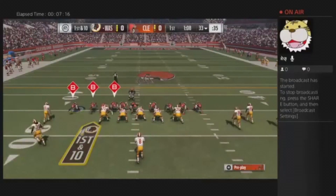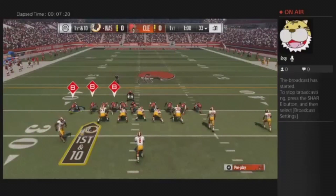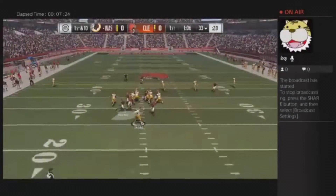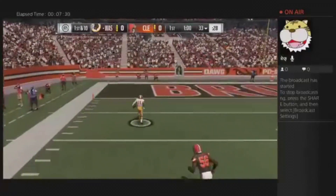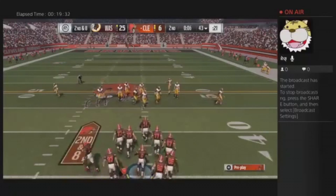You'll let them score. They're going to audible out of this formation and then just throw a go route down the field to Deshaun Jackson, score a touchdown. That's pretty much how you have to play while you're on defense in the first half. He goes down and scores, and I eventually go to halftime down 25 to 6.